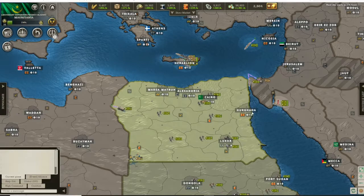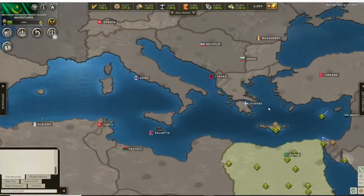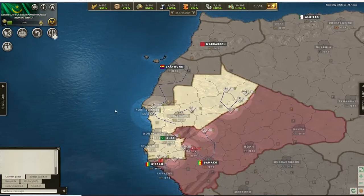Our ally Egypt is having some diplomatic issues with Greece over Crete. Somehow Egypt already has a navy — I'm not going to question it — but I need to build a navy after I destroy French Sudan.